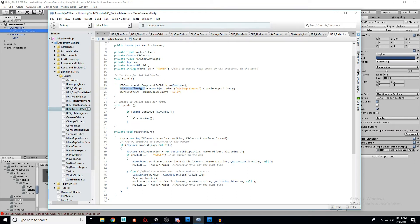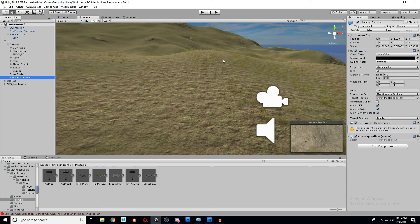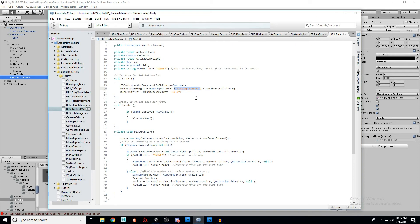In the Start function, we set our camera equal to finding in our children anything that is a Camera. Since we're on the FPS controller, it looks through the children and finds the one camera on the first person character. Then the minimap cam height float is equal to GameObject.Find, finding the object in the world called 'minimap camera' and getting its transform position Y — how high off the ground it is, which is currently 1100. Then marker offset equals minimap cam height minus 10 float, so it's just a little bit below the camera.